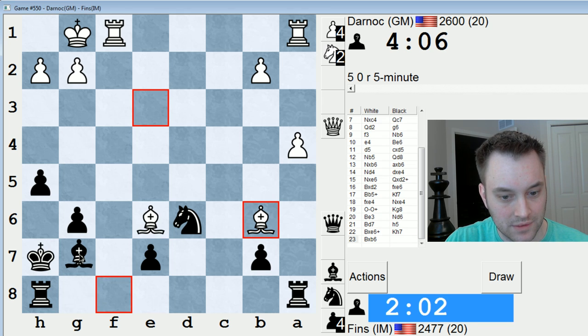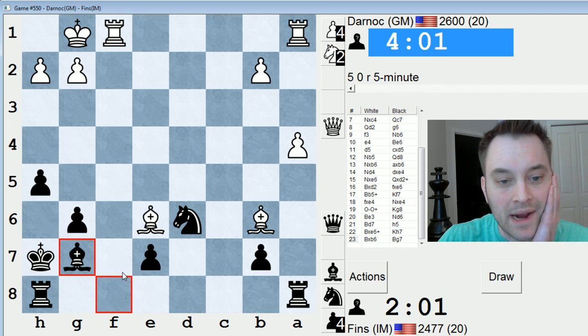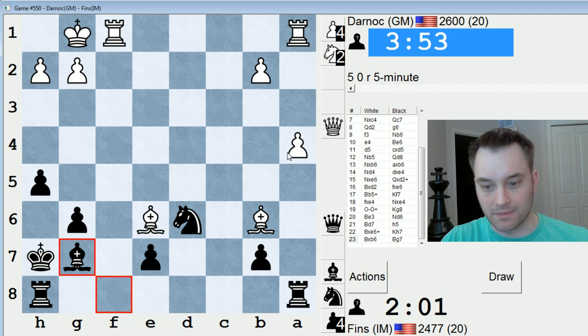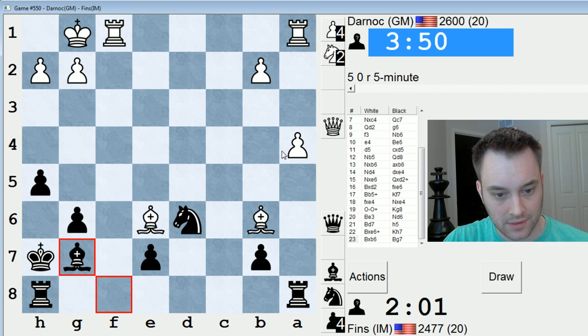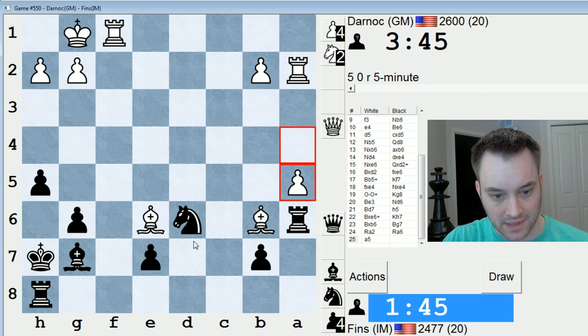Maybe bishop here first — go after b2. So now he's won both his pawns back, but at least I'm coordinated. If rook b1, I win a4, so he can't do that. I'm down about two minutes on the clock. It's hard to tame these bishops. Let's go rook a6. I need some space, I need some activity.